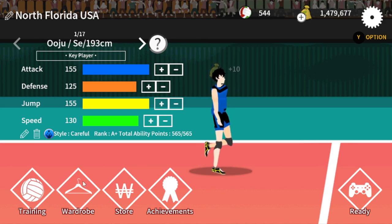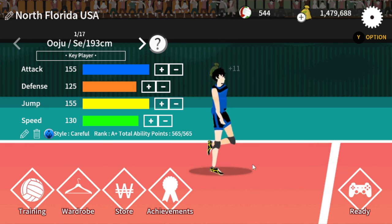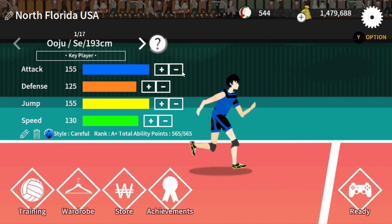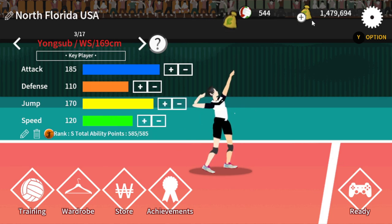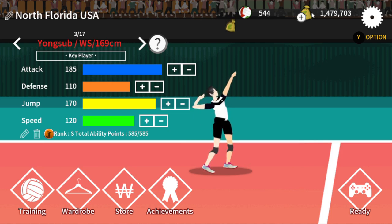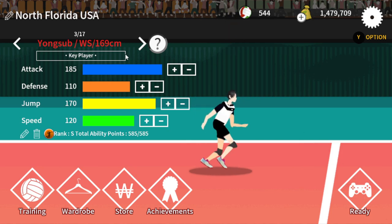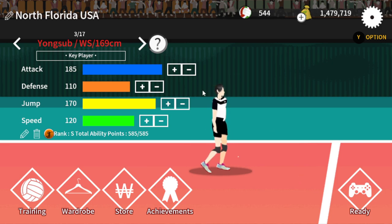You can change your team name and your character names by hitting the little pencils. A reminder: skill-ups cost gold and skill-downs cost gold too. If you do get lucky enough to get an S-tier player, they are very expensive to skill up and very expensive to skill back down. So choose carefully. If you get a Wing Spiker or Middle Blocker, I would go with max attack and jump, then fill in whatever defense or speed you prefer.